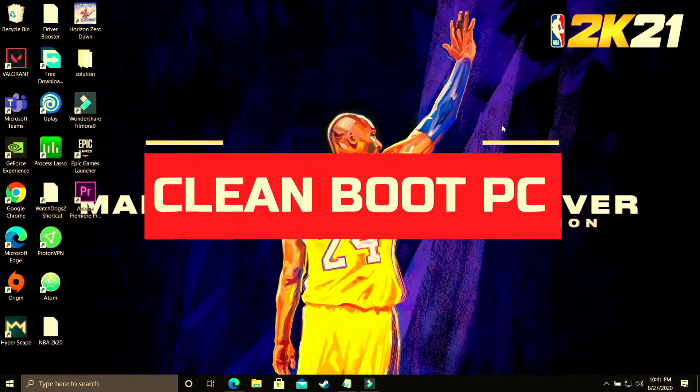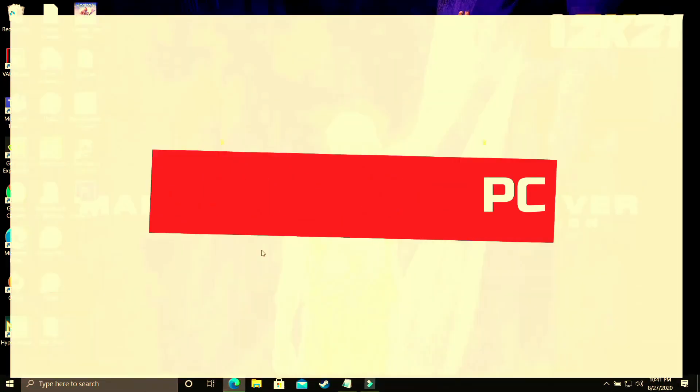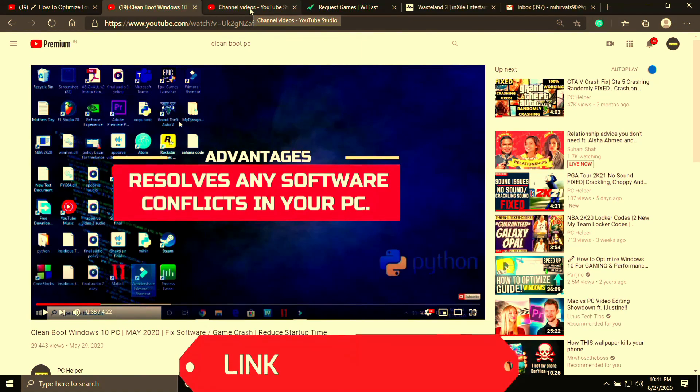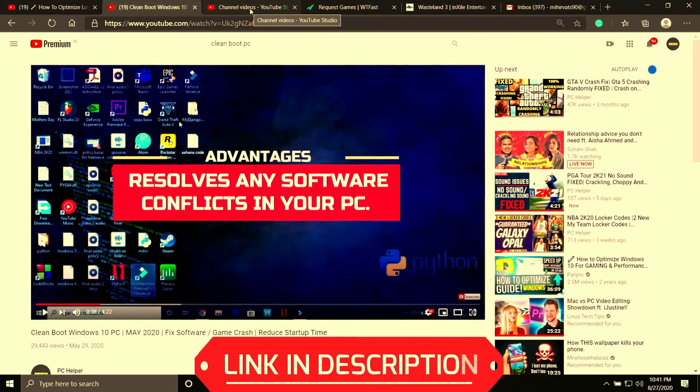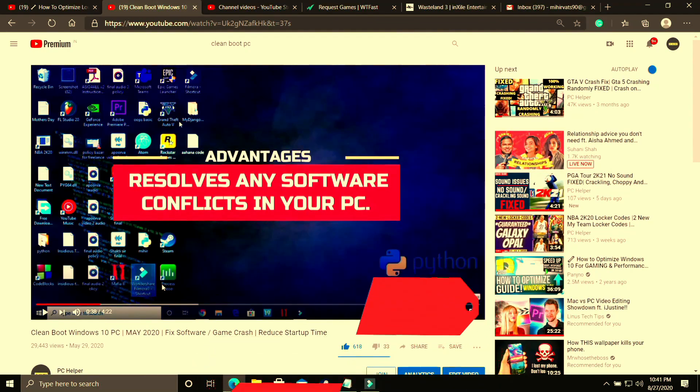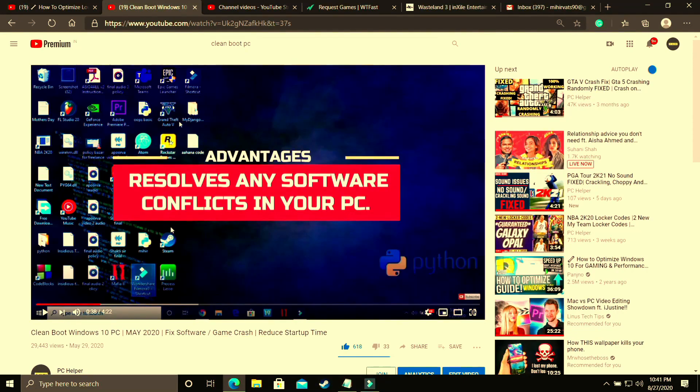The first step is a really important one and I consider it to be necessary before performing any further steps. In this step we'll be clean booting our PC. What clean booting does is it refreshes all the components of your PC and helps in resolving any software conflicts. If you don't know how to clean boot your PC, I've already made a 4-minute guide on how to do so. I'll provide the link in the description — just watch that video, clean boot your PC, and proceed to the further steps.